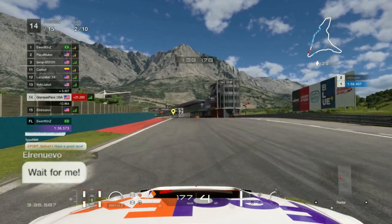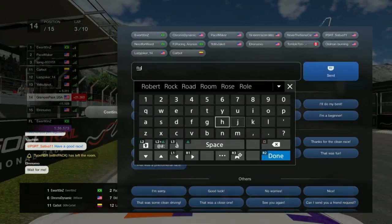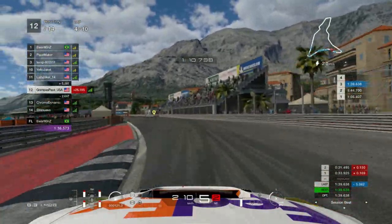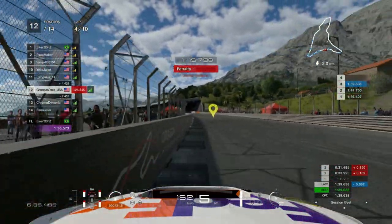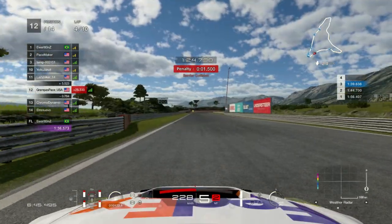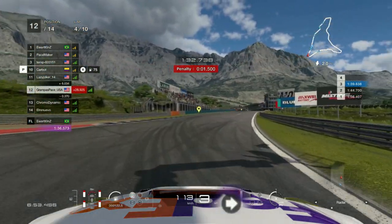The driver in last position calls out for us to wait for them. I thought it'd be funny to say 'Roger that' since I don't think anybody would. Jumping to the next lap, Chromo Dynamic has pitted so I gained another position. I hit the barrier once again — this death chicane is really hard to maneuver. Chromo Dynamic is right behind me and I wanted to indicate to the right so they'd know I'm going to pit this lap, so there's no need to overtake.